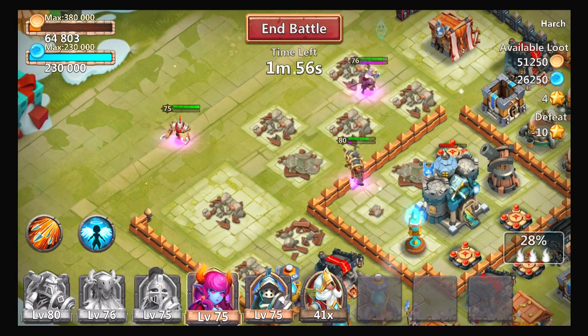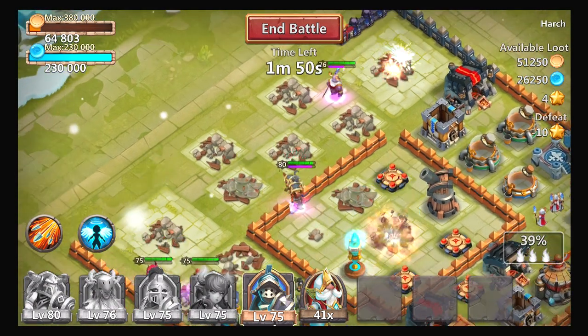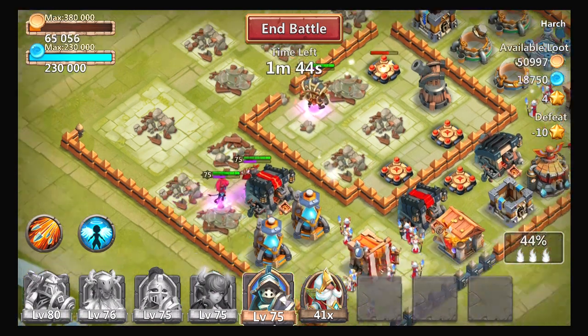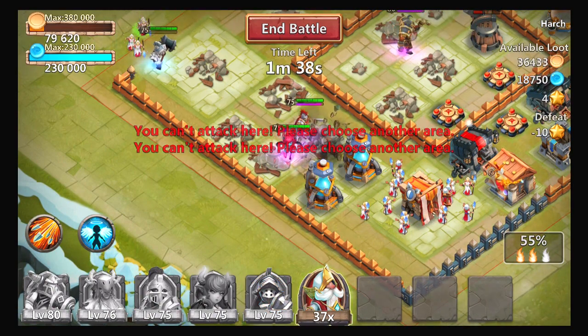As you guys can see, my Druid is actually healing him up and doing a good job. I will be dropping the rest of my troops. They're not all going in, so I'm going to let the map pan a little bit and then drop in my final hero — I want him to go to the middle. I'll drop him and a couple of troops too for support.